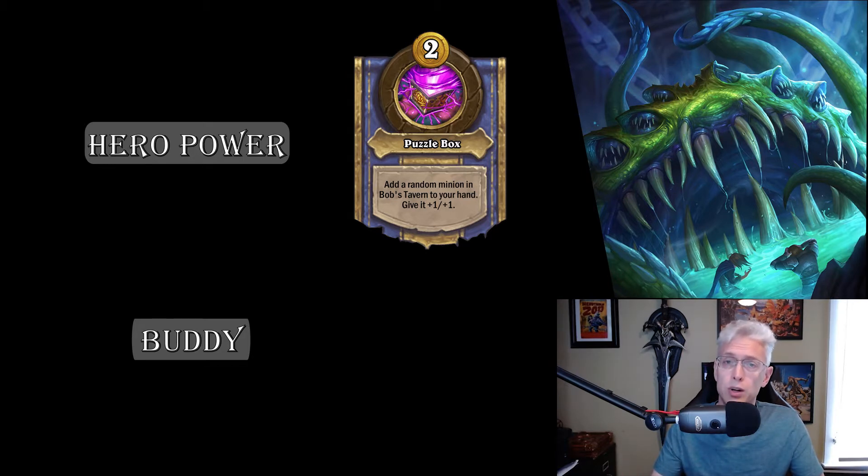For example, if it's turn one and there's a shop with two Chrome Wings you want and either a Selimental or an Alleycat, you could buy the Selimental or the Alleycat, play them, sell both copies, then hit your hero power and you're guaranteed to get one of those Chrome Wings buffed. It's not completely optimal, but it shows you how to target the minion you want.